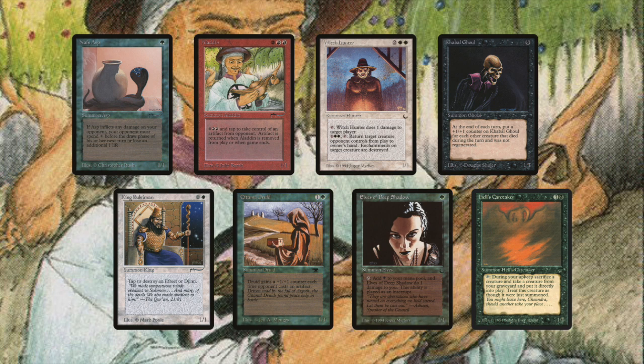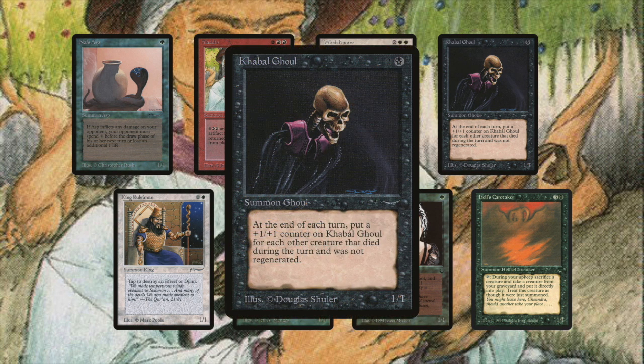Also from Arabian Nights, well represented in this honorable mentions list, for 1 black and 2 we find Gabal Ghul — a very interesting 1-1 card that you want to brew with. It reads: at the end of each turn, put a +1/+1 counter on Gabal Ghul for each other creature that died during the turn and was not regenerated. You can play a sweeper like Wrath of God or Pestilence, and after all the creatures have died, put Gabal Ghul on the battlefield. At the end of your turn it gets +1/+1 counters for every creature that died — a real brew-around card.